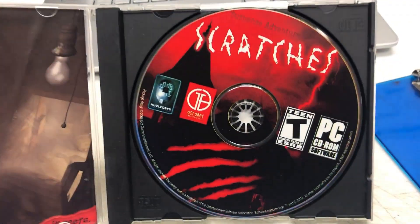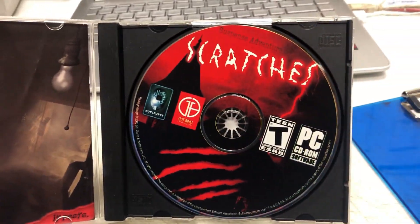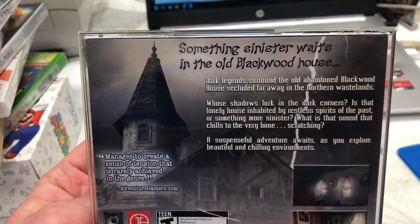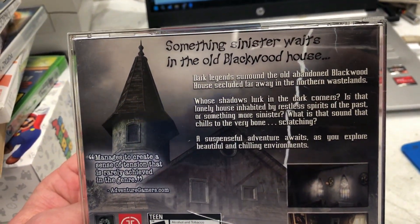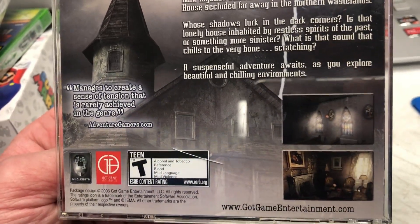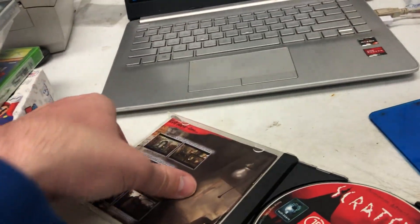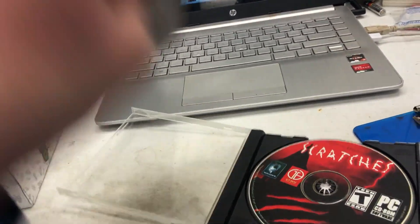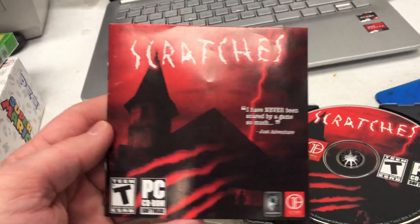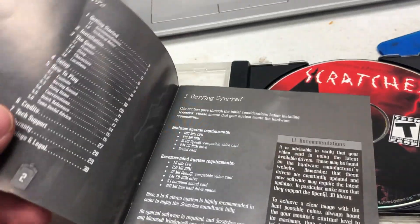I just want to show you how it looks — the packaging — because I feel like a lot of these games don't really get the appreciation they deserve. Starting off with the back: pretty simple. 'Something sinister waits in the old Blackwood house, the northern wasteland' — so I guess that's probably England. And here's the front cover art with a cool red scratching motif.